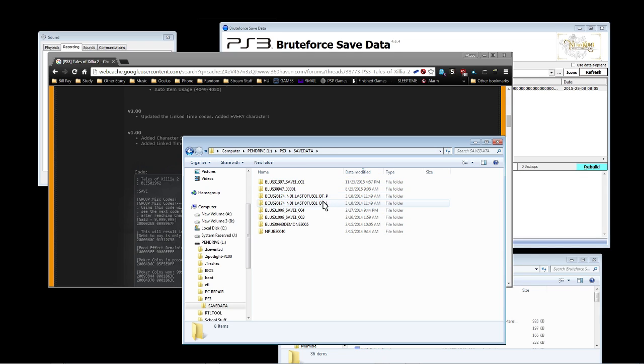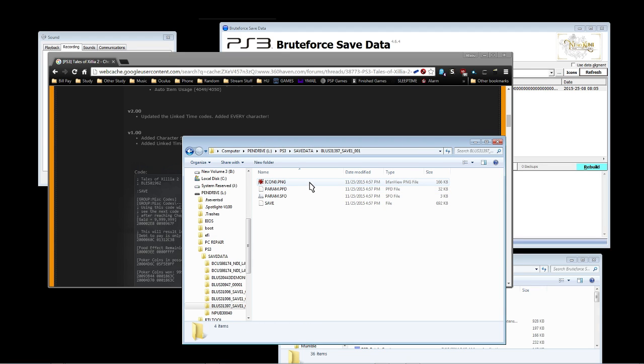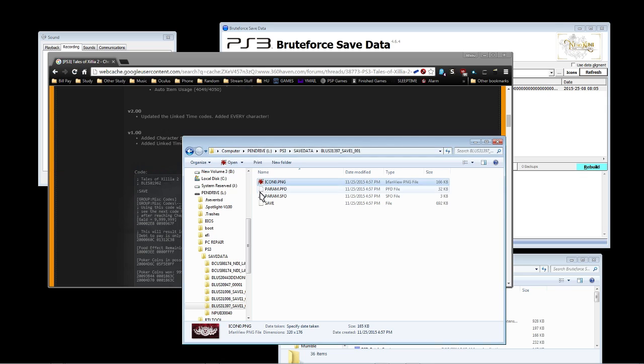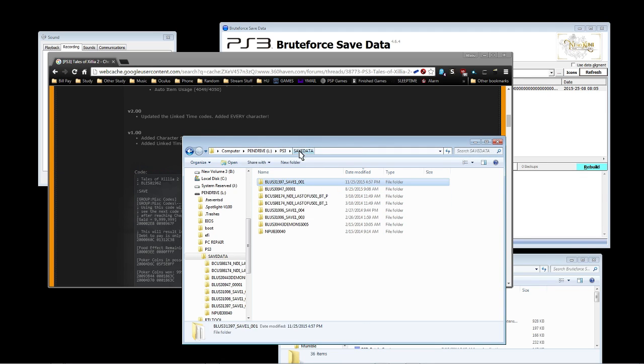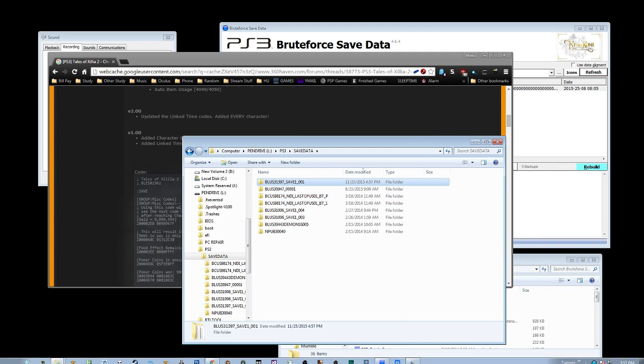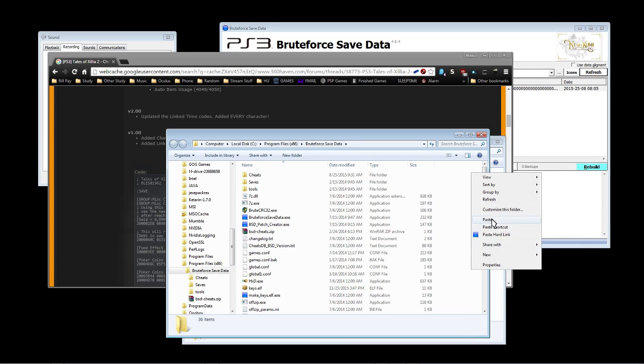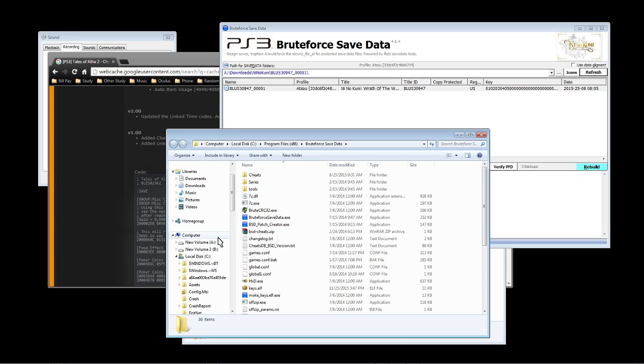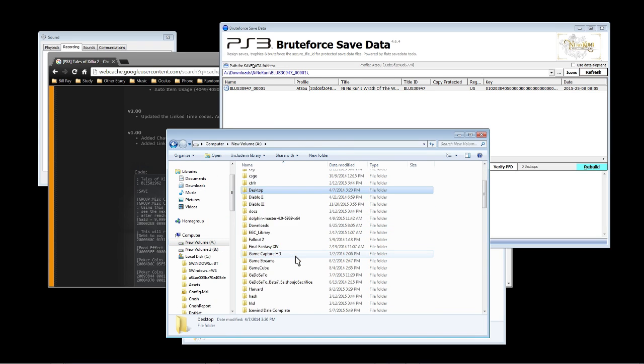Another way to find it if you're having difficulty is to sort by date modified, so you can pick the latest one. If you double click on it, an easy way to tell if it's the right one is to look at the file ICON0.PNG — that tells you whether you're on the right path. This is the right one because it shows the Tales of Axolia 2 symbol. After you have this, you want to copy it so that in the event you mess up you can rewind back. Move it somewhere easily accessible — I'm going to put it in the Downloads folder.